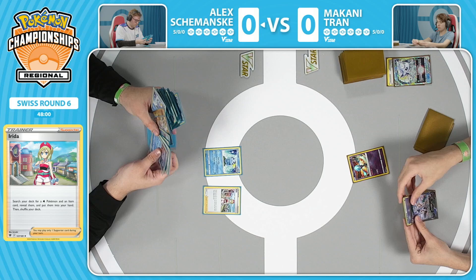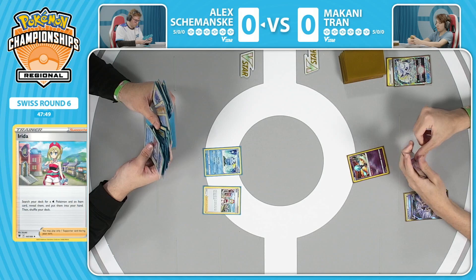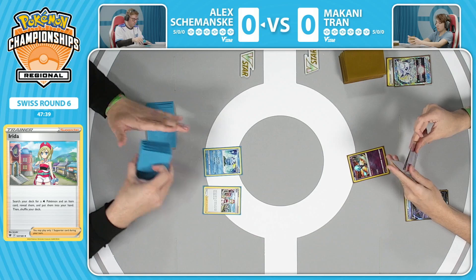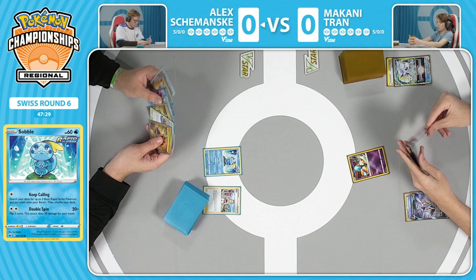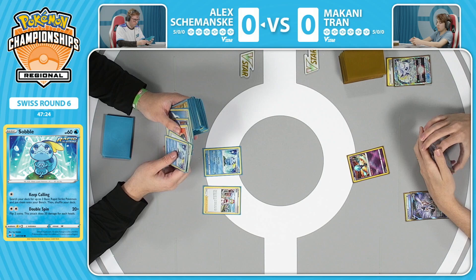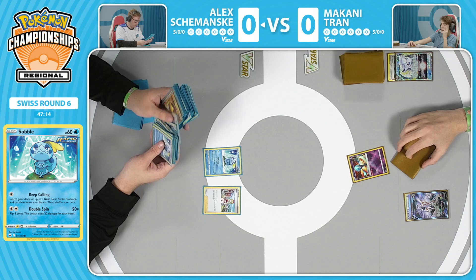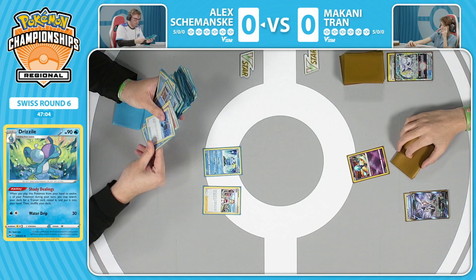Let's see how Alex sets up. If you're playing Irida on your first turn, you're going to have a good time. Being able to search out a Water Pokemon and an Item card is always nice. Alex, going second, means there's that supporter Makani didn't get to play. Leading with Irida, and he's going to search through the deck - realizing there are two Sobble in the prize cards. There are four Sobble in the deck total, but when you go second playing an Inteleon engine it's great to keep calling more Sobble onto the field.